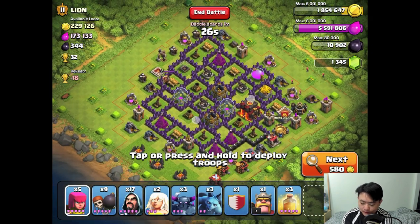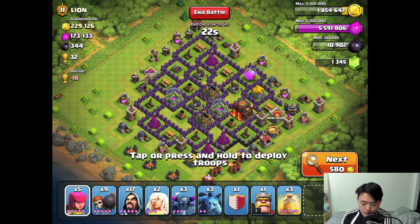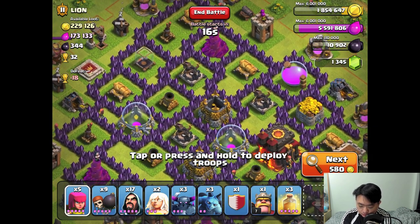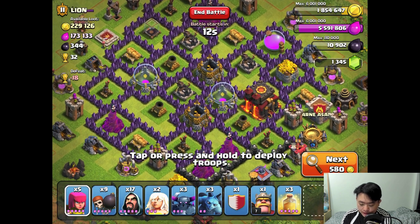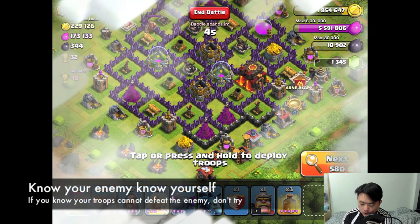This particular base has very high resources — 229,000 gold — but because there are a couple of storages exposed in the middle of the base, it's very hard to get access to them.